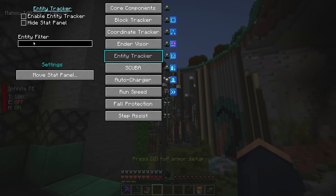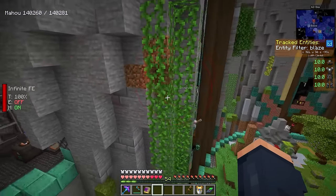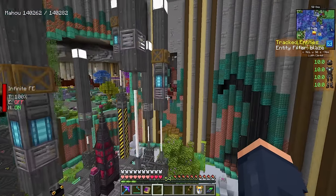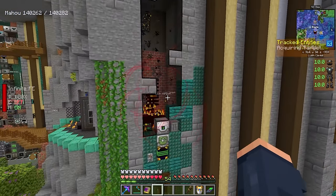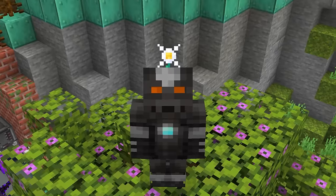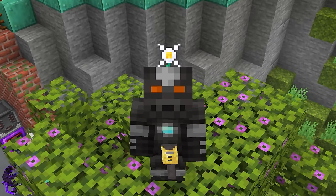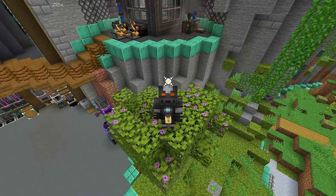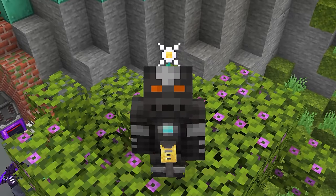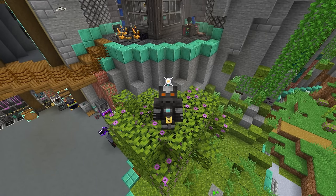You can also assign hotkeys to toggle any of these things on and off. Let's put the entity tracker to the test — let's say blaze. It does look like it works! This is pinging the existence of blazes in range, and it's not showing up for anything else. You just put the entity name in and you'll now see it. That is kind of ridiculous. This gear is fantastic, and next episode we should talk about the elephant in the room — this jackhammer — which is insanely powerful but requires some interesting steps to make fully functional.